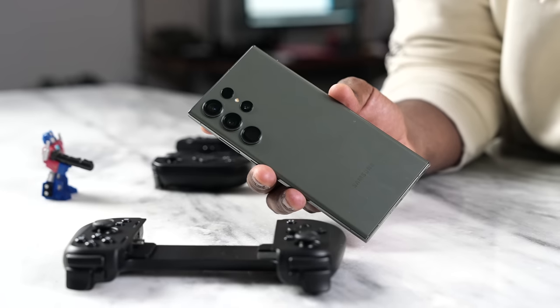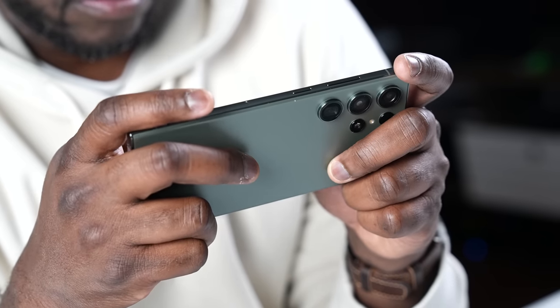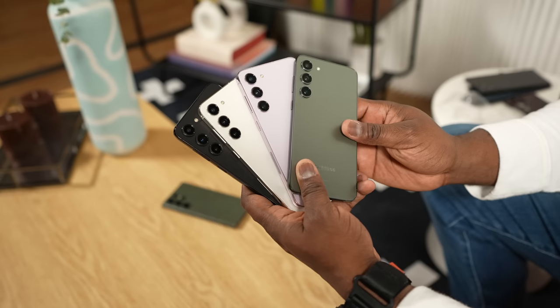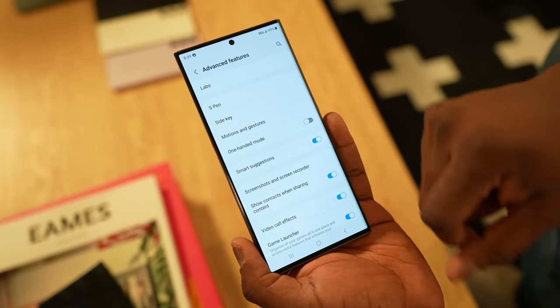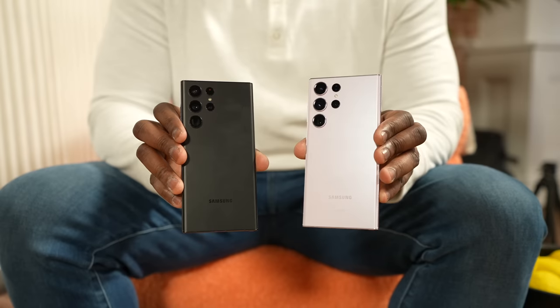The S23 Ultra is here — Samsung's biggest flagship device, powered by a brand new processor. We care about gaming on this channel, and we're going to be having a Snapdragon processor on every single Galaxy S23 device across the planet this year. And not just the Snapdragon 8 Gen 2, which is a really good chip we've seen in other devices. This is the Snapdragon 8 Gen 2 for Galaxy — specially tuned for Galaxy devices for better performance, better gaming, with that faster clock speed.